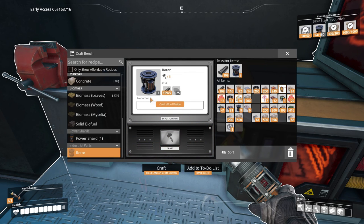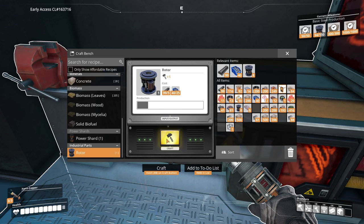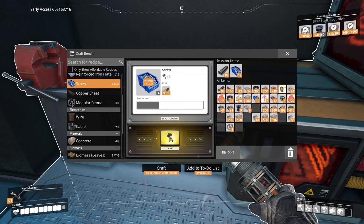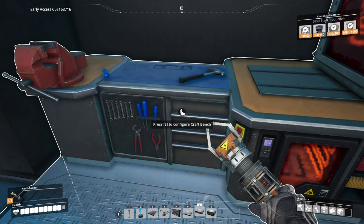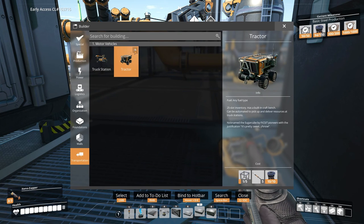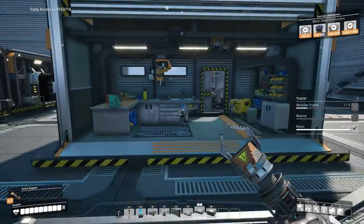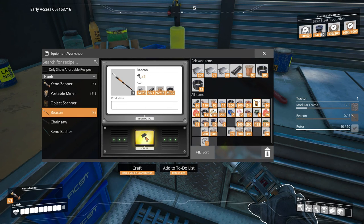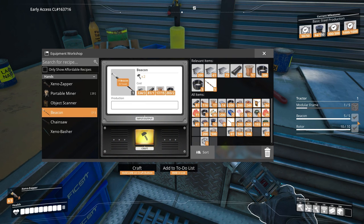I need more screws, a lot more screws. Let's make some more — this is pretty fast so not a big deal. I think we need like two more rotors. I need 25 screws — there we go. Let's make the last one. 10, 10, 10, 10 — good. We need five of those and five beacons. We can make one, two, four, five — five beacons, beautiful.